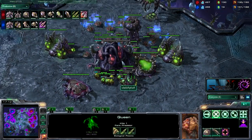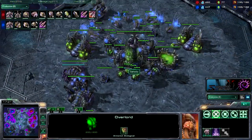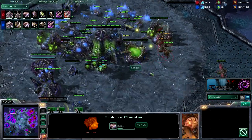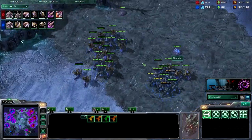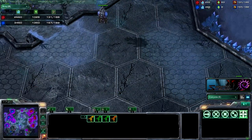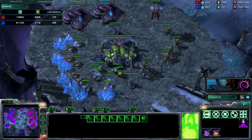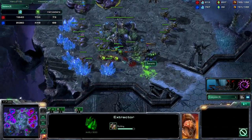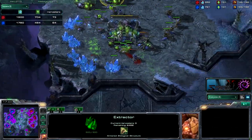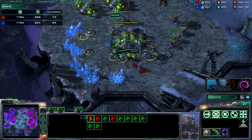Getting Hive Tech for VileStriker. My overlord sees his base — pretty good saturation. Just making lots of roaches, keeping up with upgrades. I want to make a second evo chamber for more upgrades. Two spore crawlers deflecting the muta harass. He had 7 banelings on the way to attack my drones — I transferred 6 drones to mine the gases, which helped a little, and killed 3 or 4 banelings. About 8 drones were lost. I'm re-droning with 11 drones on the way.